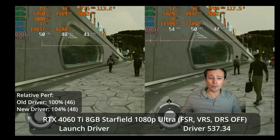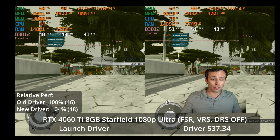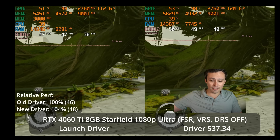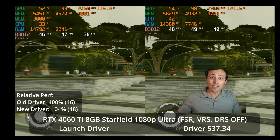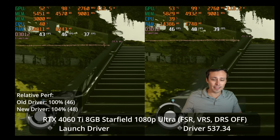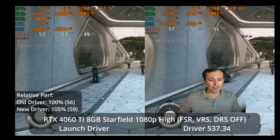I also checked other resolutions. At 1080p ultra preset without any upscaling, it again shows some improved performance, but we're going from 46 FPS to 48 FPS — hardly getting you from the mid-40s to 60 FPS at 1080p ultra. I still find it pretty disappointing that a $400 mid-range graphics card that's fairly brand new is not able to max out the game at 1080p 60 FPS in the more demanding areas like New Atlantis.